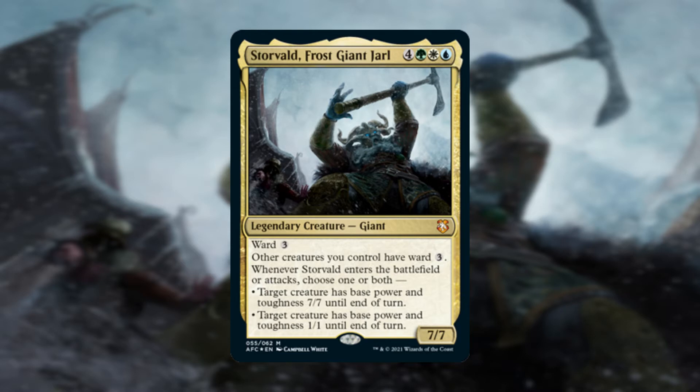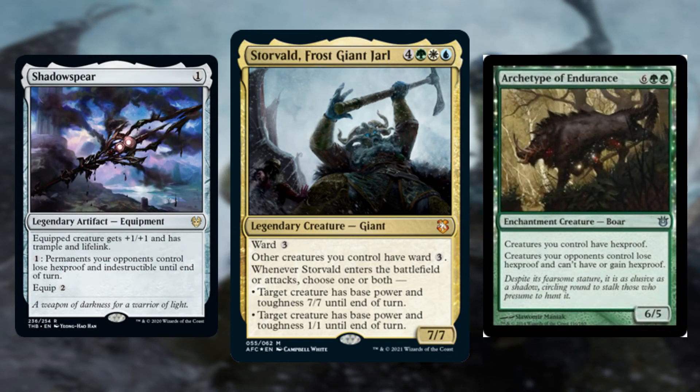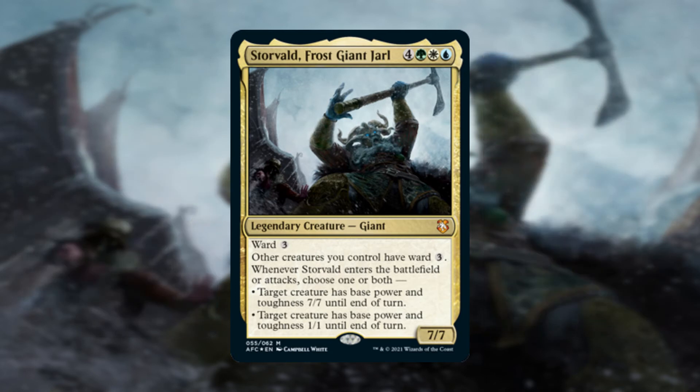Moving down the card, we have the ability Ward — specifically Ward 3. I've gone back and forth on this versus Hexproof, and I still don't have a firm opinion on it. Over time, Hexproof received a number of ways to counter it, probably most well known being Shadowspear or Archetype of Endurance. Ward, however, associates a cost with the interaction. All that is stopping you from interacting with the card is a little bit of extra mana, and that's where the arguments for Ward versus Hexproof reside.